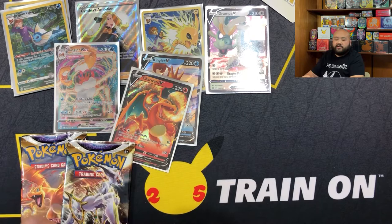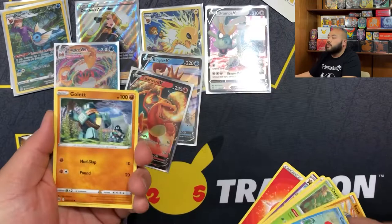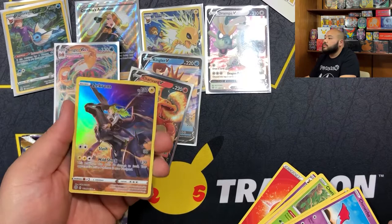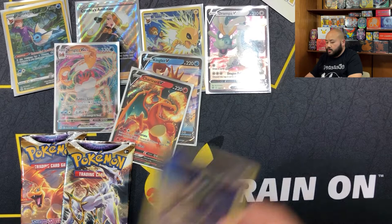Our restock is usually late in the week, either Thursday or Friday. I got off work - I work third shift. The perks of working third shift: Walmart's not 24/7 anymore, they open at 6am, I get off at 6am. We pulled a Zekrom Trainer Gallery - BAM - and a Haxorus! So we're pulling hits, we are getting some hits!